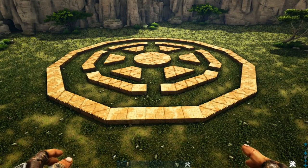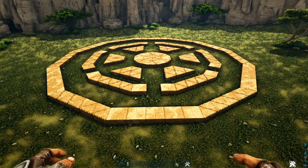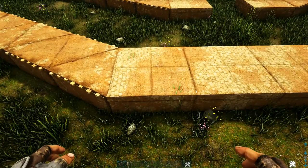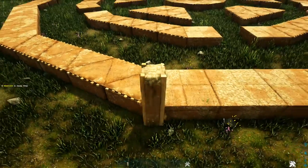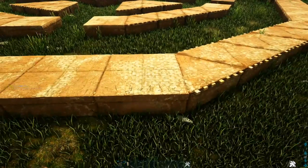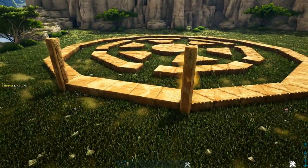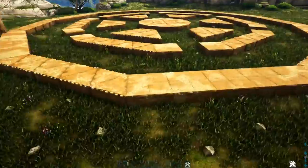Now we're going to start adding our pillars to our outer ring. Here on the side that's going to have our entry, go into this left normal foundation and place a wooden fence foundation on top of it, then add three adobe pillars. Go to the right foundation and do the same thing, then go around the entire outer ring and do this on every side that has the normal foundations.